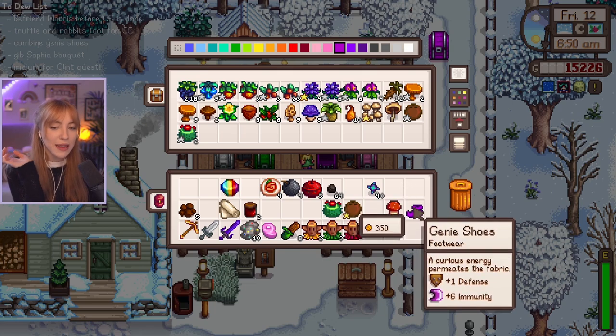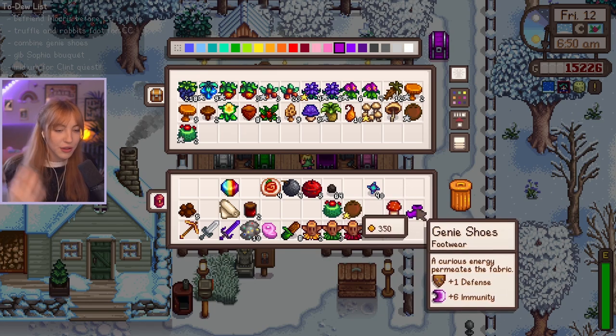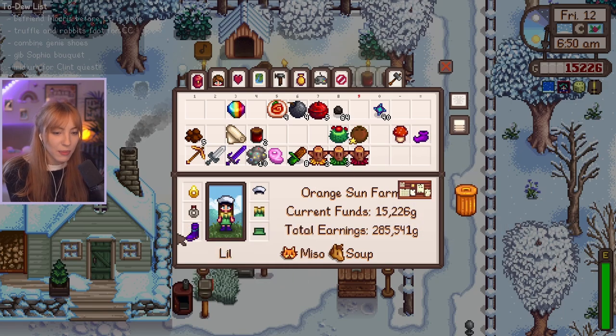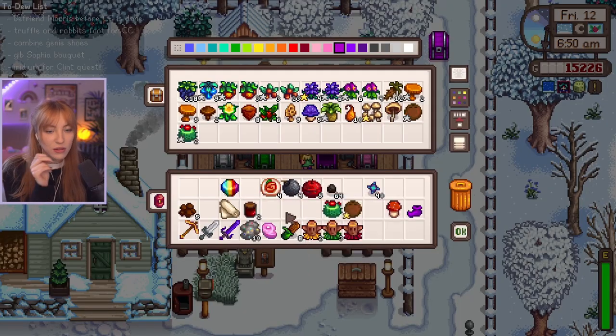I'm going to attempt it using her sewing machine. You can actually combine shoes, which basically will give the look of the genie shoes but the traits of the space boots, because they're better — they have better defense. So yeah, as long as you get them the right way around.